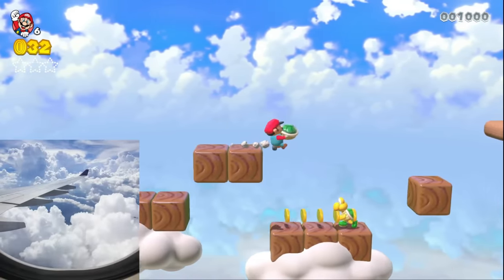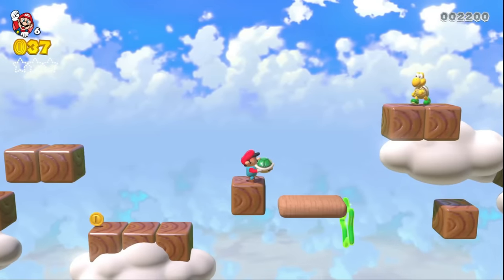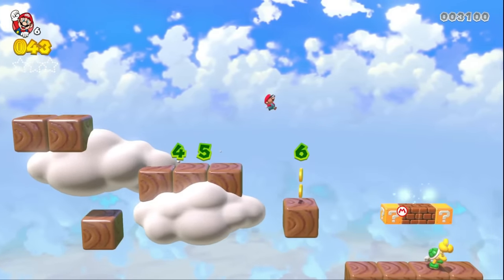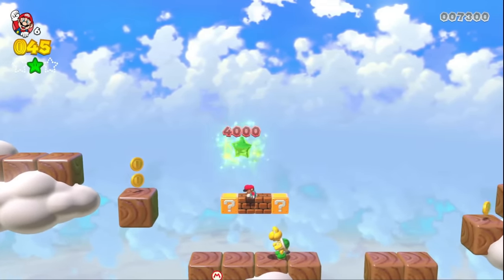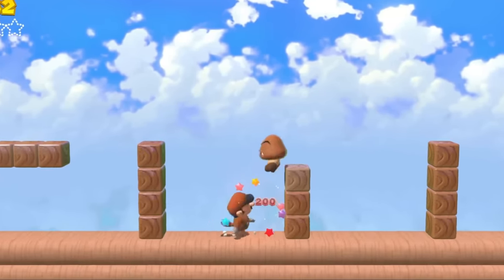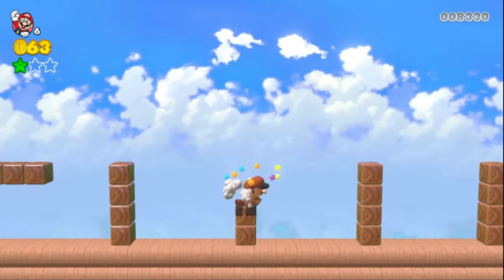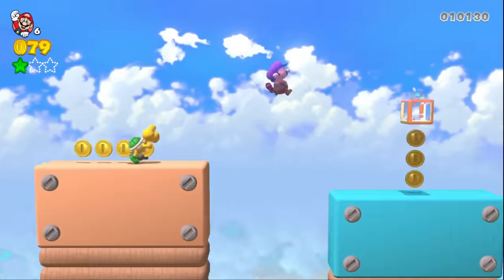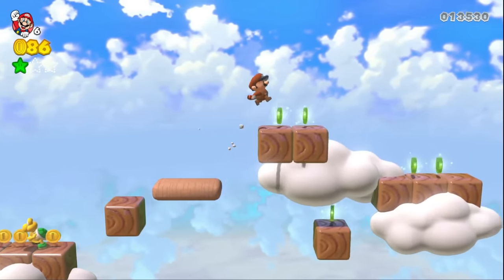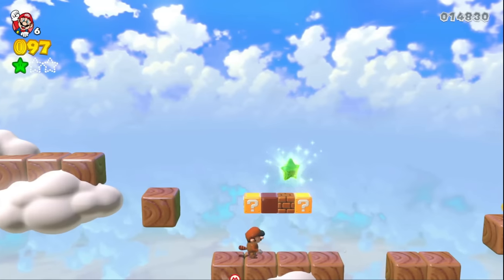That reminds me of looking out of an airplane window and wanting to stand on the clouds. Oh, there's a green star! Maybe we can activate this by using it. I'm just going to get my handy pointer to collect them. That was clutch. Okay, I've missed one — I think I'm going to backtrack. Apparently it was hidden there for defeating all the enemies — that's such a weird place to put it. I collected it with my handy Mario pointer.